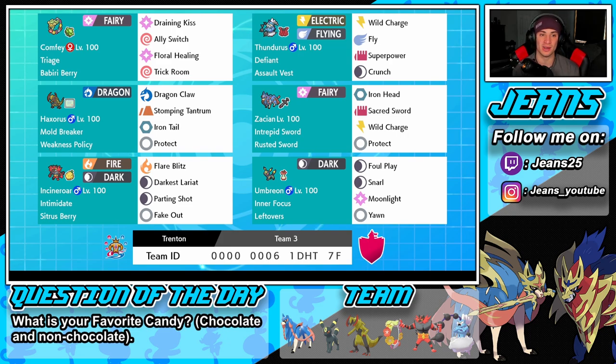And in the final spot we have Umbreon. I absolutely love this Eeveelution, especially in this generation for online battles — it's just so much fun to use and I feel like it's a solid choice. We got Inner Focus so we can't be flinched, Leftovers for HP at end of turn, Foul Play for physical attackers, Snarl for special attackers, Moonlight, and Yawn to put Pokémon to sleep.